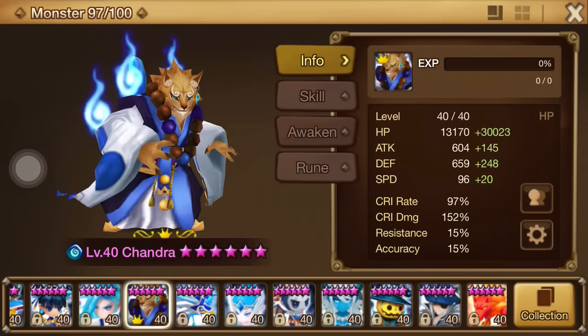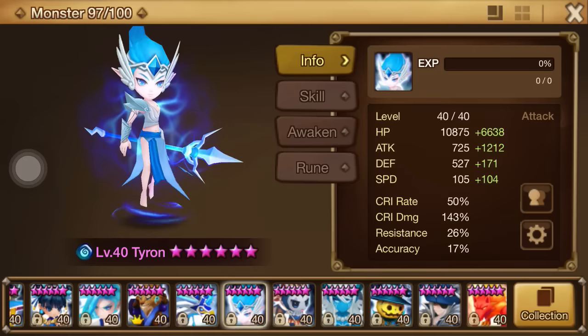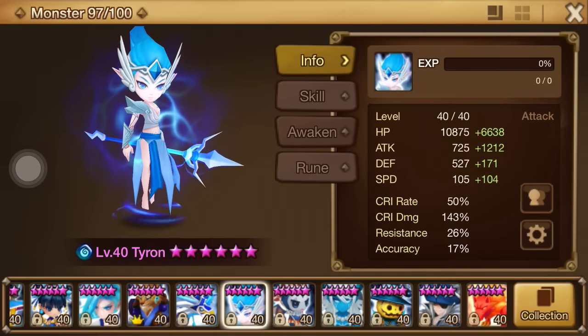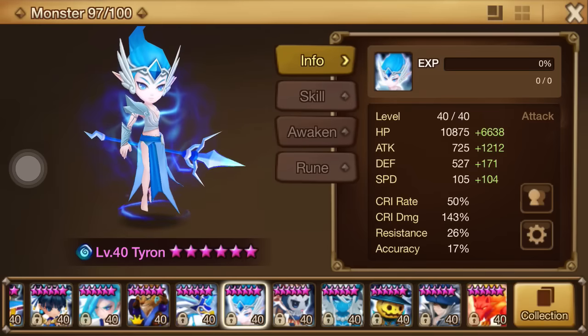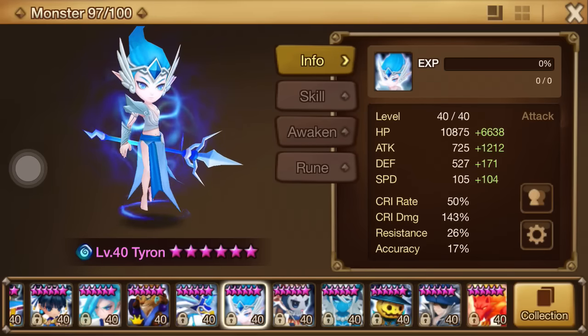Another one of my pride and joys alongside Chandra is Tyron. He's on a Despair Broken set — speed for damage, attack. I use him in a lot of speed comps, including my original Guild Wars team with a YOLO comp featuring Tyron, Orion, and Veramos. Now Tyron gets used in a multitude of ways, but generally in PvP he's leading off with Tyron, Bernard, plus whatever combination I want — Theo, Orion, or whatever two units I throw in after.